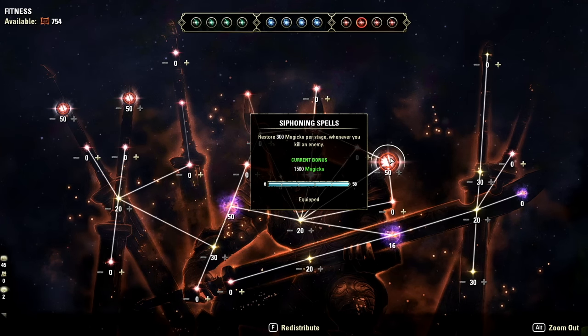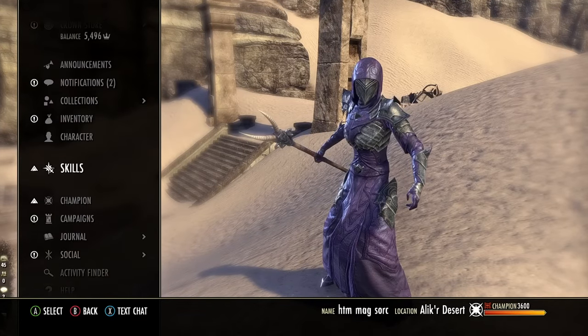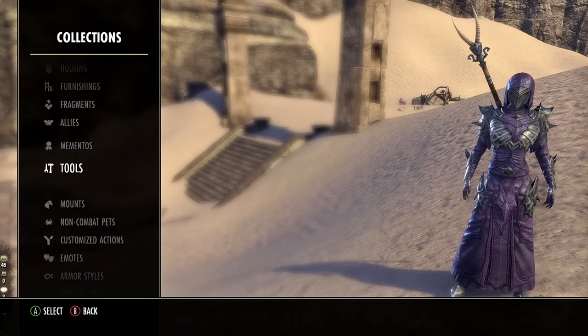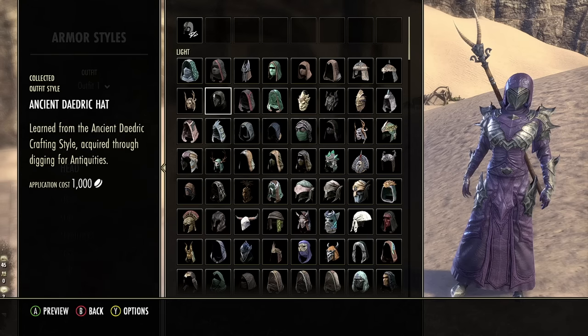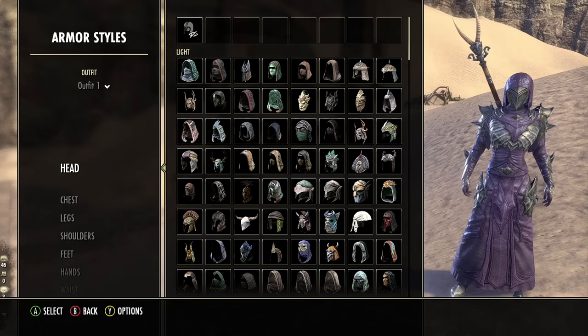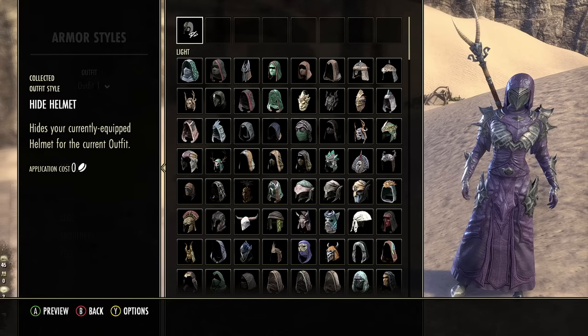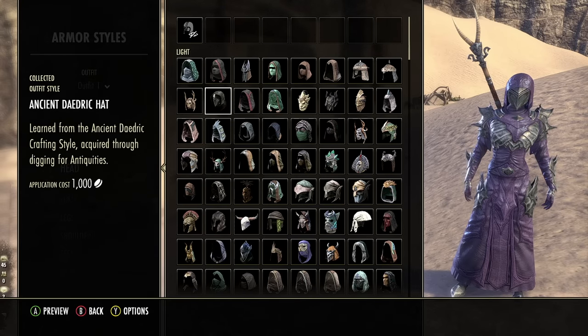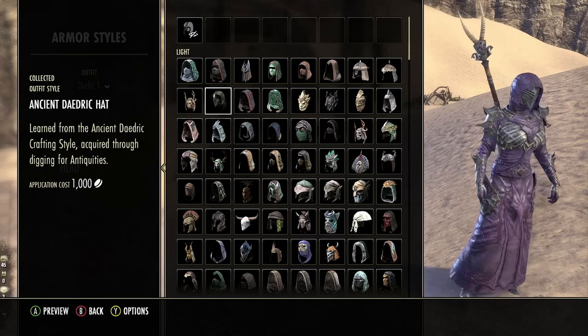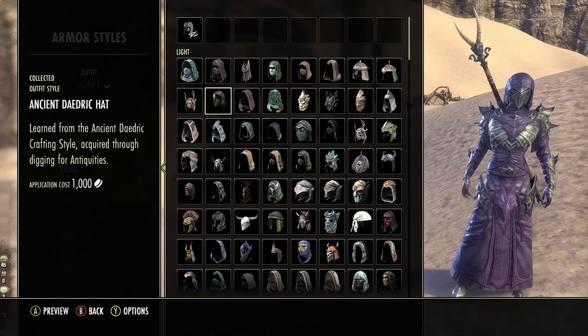For the Outfit Style, all body pieces use the Light Armor version of the Ancient Daedric Style. If you have questions or comments, leave them below. Check out what YouTube recommends next, join one of our membership squads, or check out the link to our ESO Build Academy in the description. Thanks for watching.